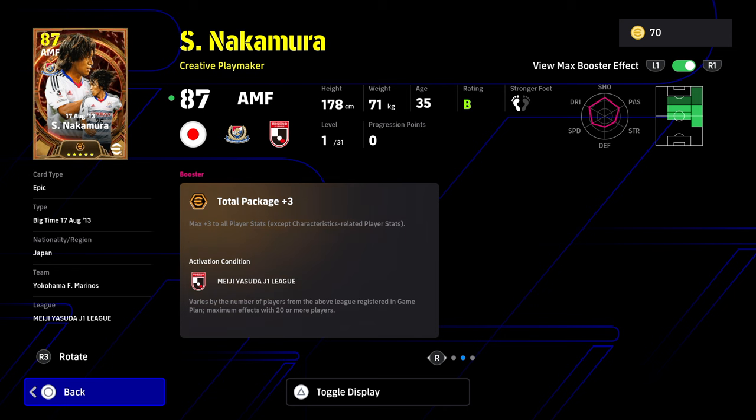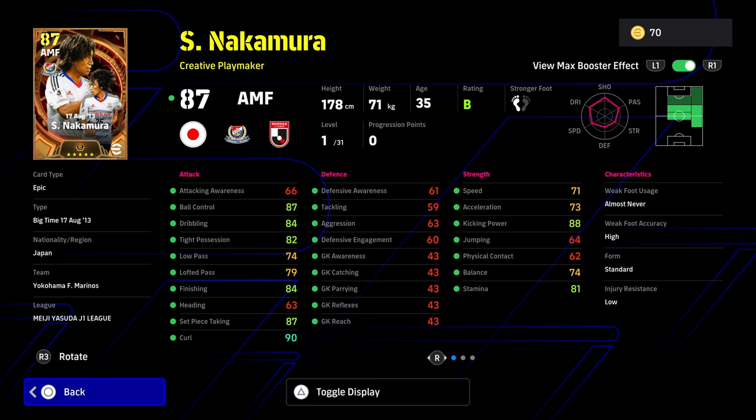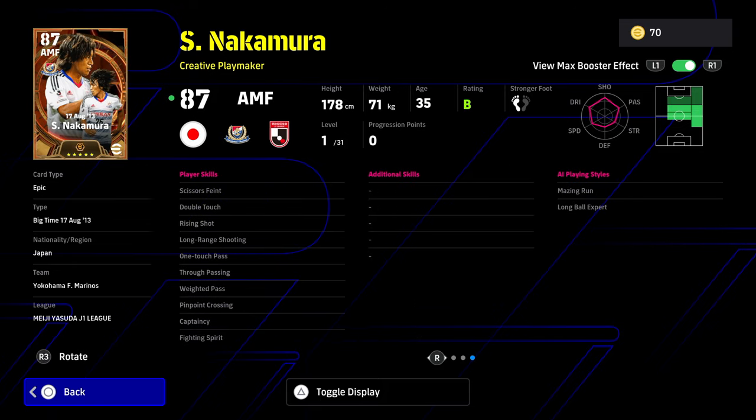To activate this booster, you need to have 20 J League 1 players in the squad with Nakamura — that means subs and the starting 11. Essentially you need three quarters of your team from the J1 League to get this max boost of plus 3. He's got excellent player skills: one-touch pass, true pass and way to pass, fighting spirit, double touch.